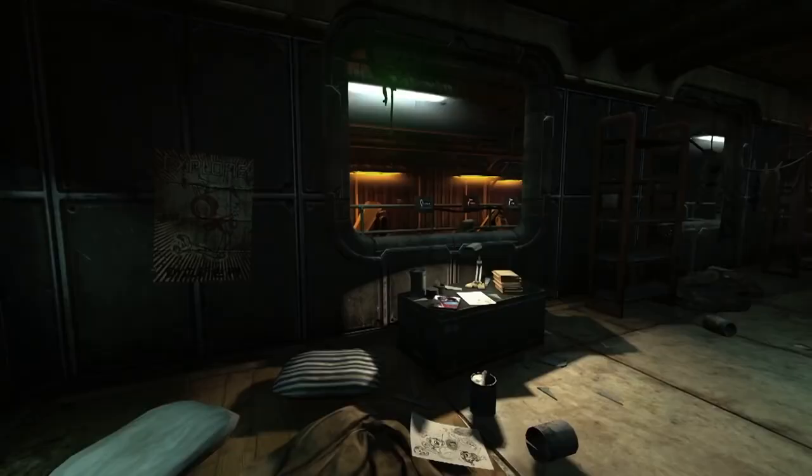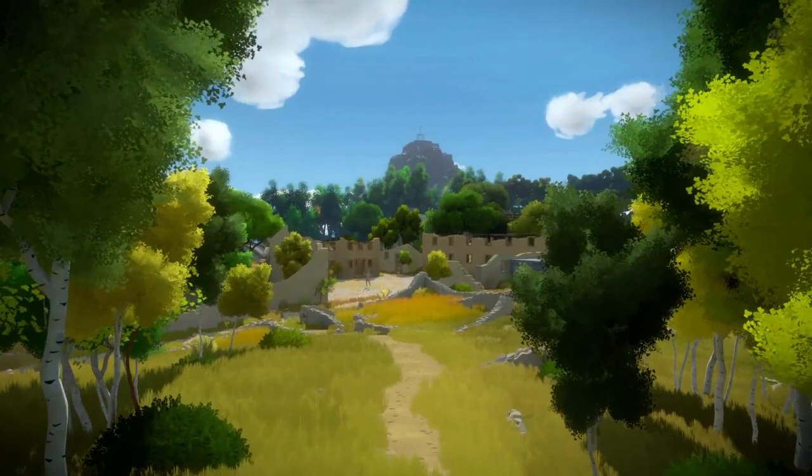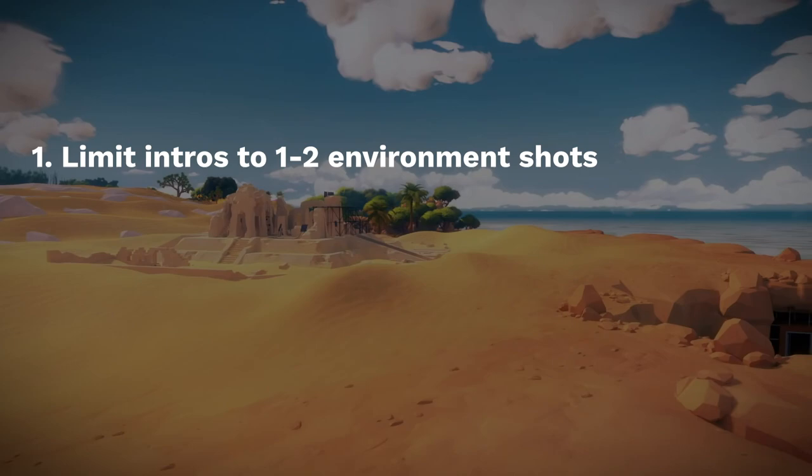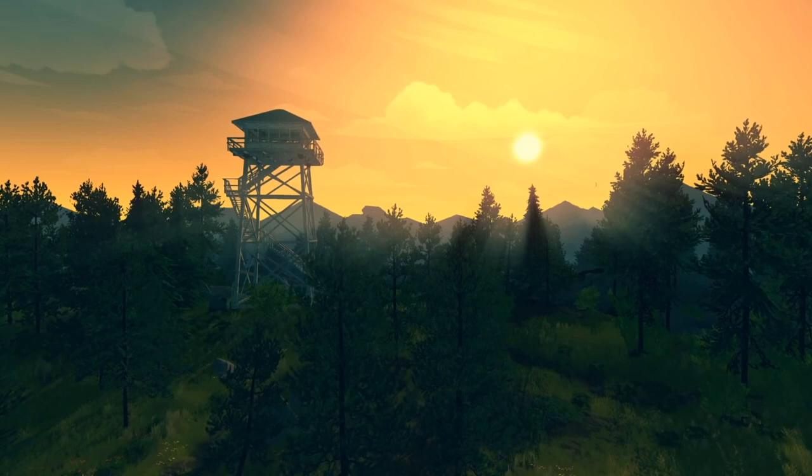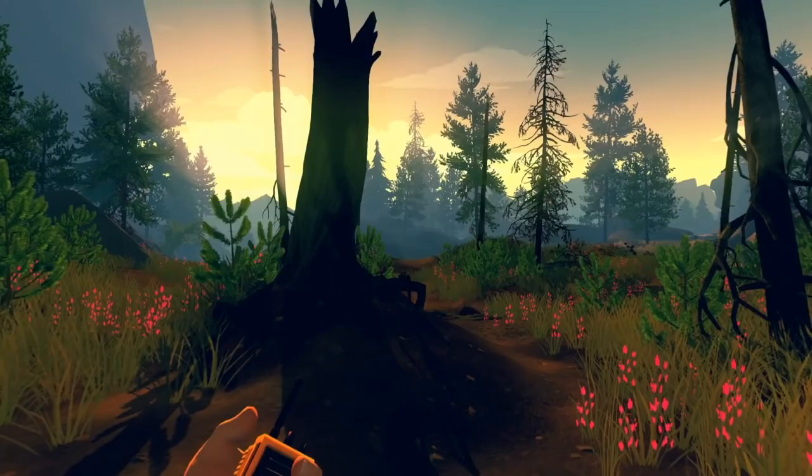To recap, here are my tips: 1. Limit your intros to 1-2 environment shots. 2. Intercut player interactions with your environment shots. And 3. Use environment shots rich in story with details as specific to your game as possible. If done well, your audience won't have to skip ahead, which means they'll watch more of your trailer and hopefully appreciate how it answered their most basic questions.